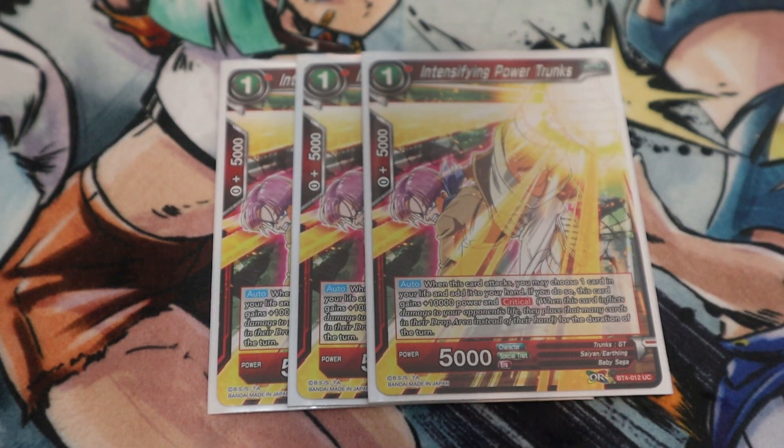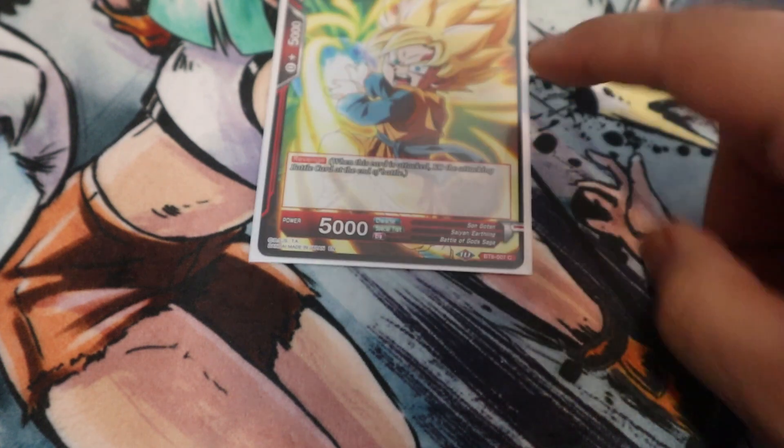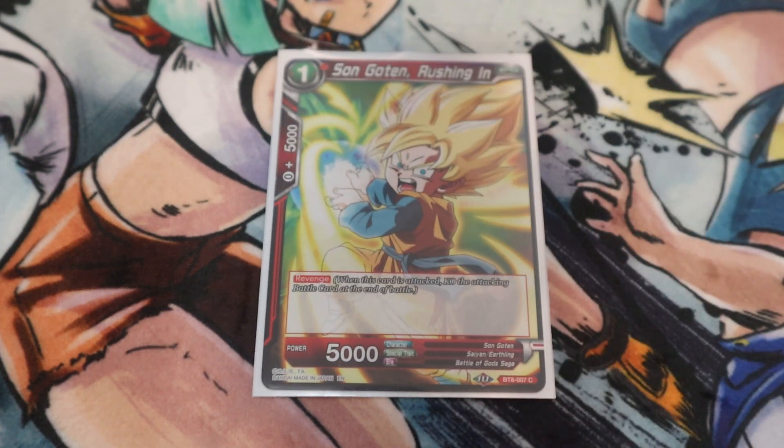Next, three copies of Intensifying Power Trunks. He can help you self-awaken and he's a crit 15k. Since your leader isn't very powerful — 5k on the front and 10k awakened — you need battle cards to apply pressure. Trunks is a great way to do that and also helps you self-awaken depending on the matchup.